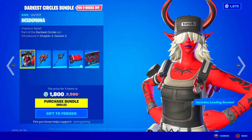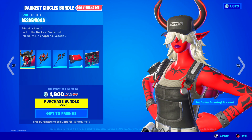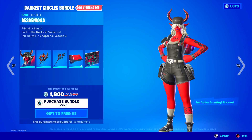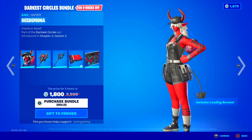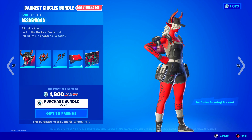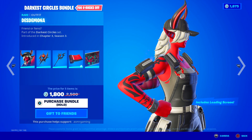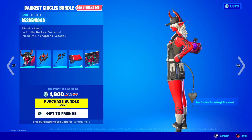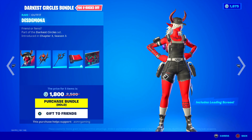Let's check out the new skin — here is Desdemona. 'Friend or Fiend.' The hat says 'infinite,' interesting. I'm kind of curious to know the backstory for the Desdemona skin. Red skin, there are a lot of tattoos on her arms. She's supposed to be like a demon — I see the horns, the ears, red skin, the tail. Definitely something more for Halloween.